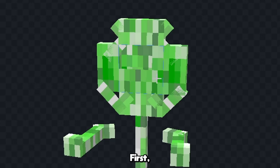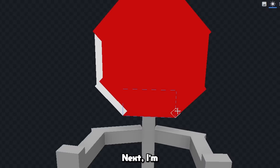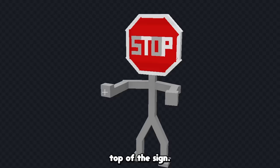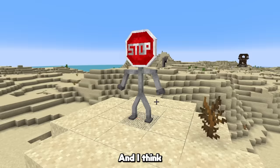First, let's color the stop sign completely red, and then we'll color his body a light gray, kind of like a stop sign pole. Next, I'm going to put a white outline around the stop sign like this, and we'll add some text that says 'stop' over the top of the sign. Now let's color his hands and feet a bit darker gray, and we'll start to add some texture like this, and I think that's looking good. Let's see how he looks in game.